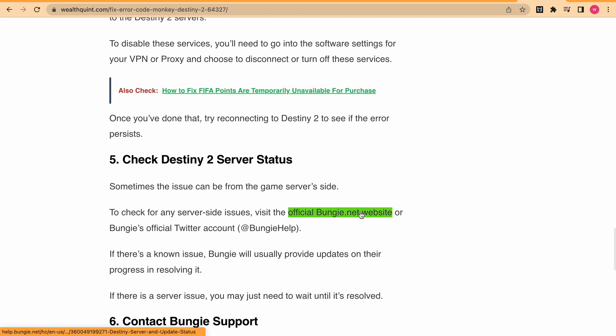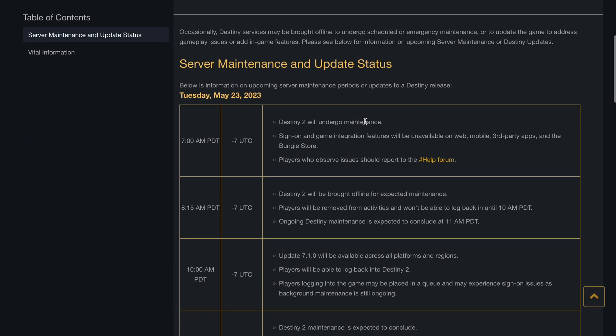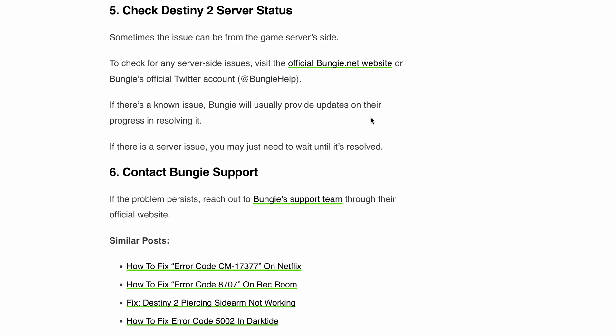If nothing helps, you can check the server status of Destiny 2 to see if there are any ongoing issues. They will list any server maintenance or Destiny 2 server updates there. Finally, if you are still not able to fix the issue, you can reach out to the support team, create a ticket, and they will help you fix it. Make sure to mention all the details — at what time you are getting the error, how often, and the full error message.